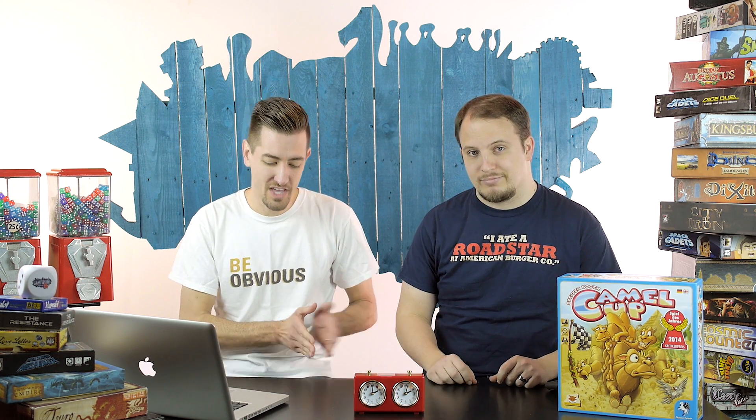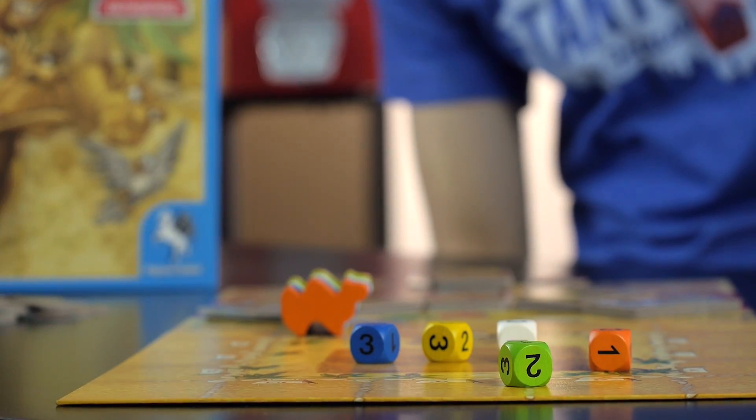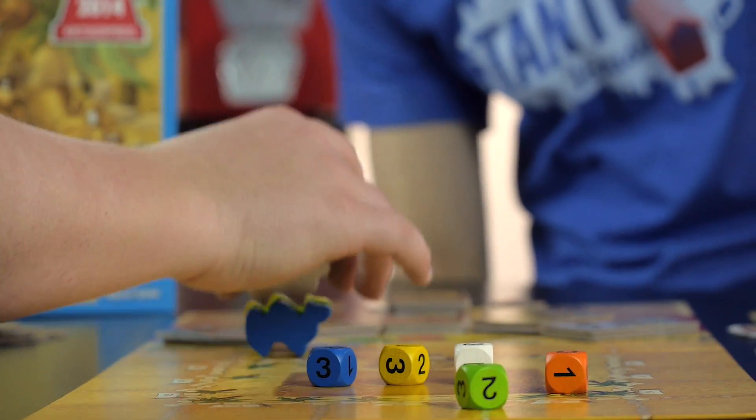At the beginning of the game all the camels line up at the starting line, and then throughout the game you're basically gambling on who will win the race. The player with the most coins at the end wins.